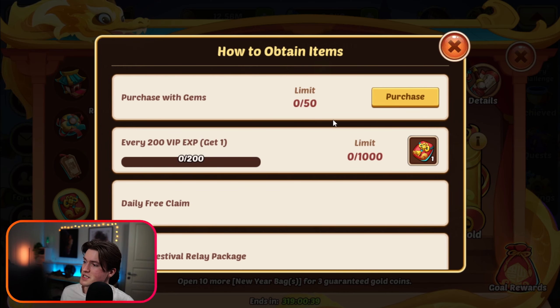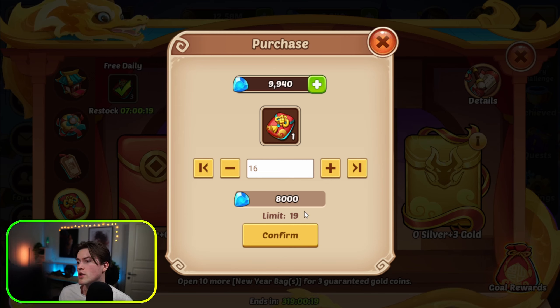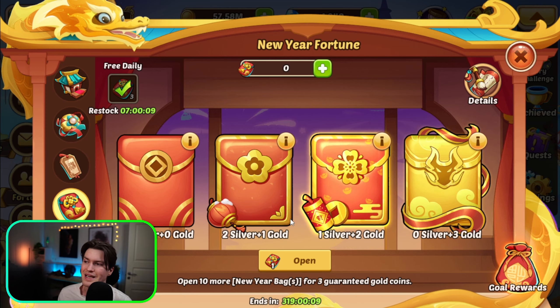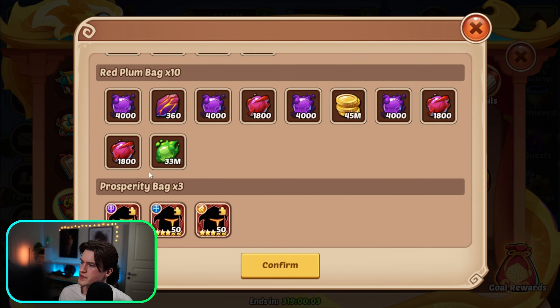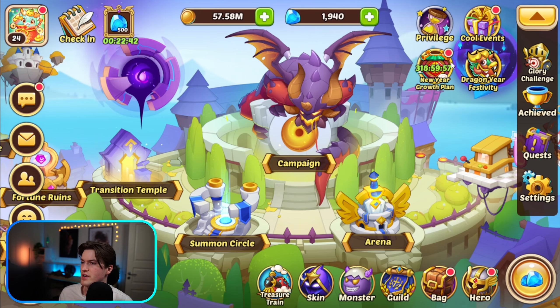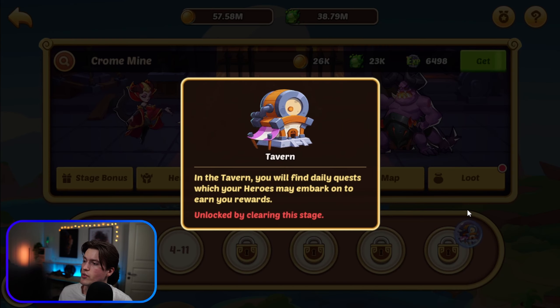We go back to the shop and purchase as many items as we can with gems — using around 8,000 now. In the end I'll be able to get enough gems to buy the maximum amount during this event. These items are very good and you'd want to buy them. We open everything at once because we need the resources — nice amount of gold and promotion stones. Our next step is to continue pushing in campaign all the way to the tavern.